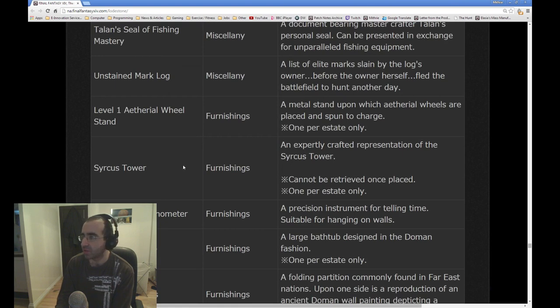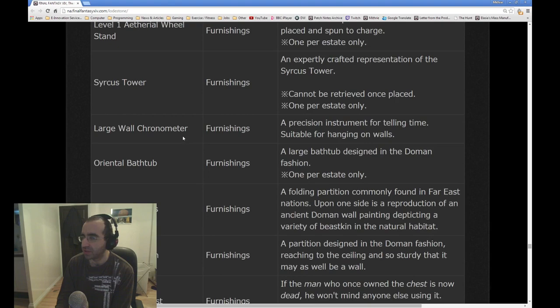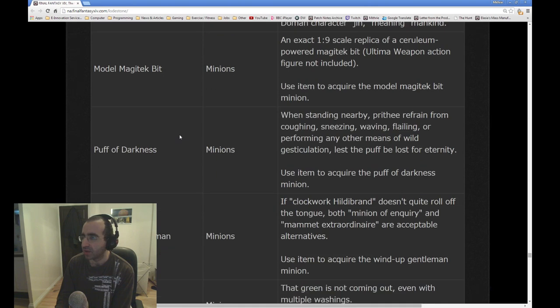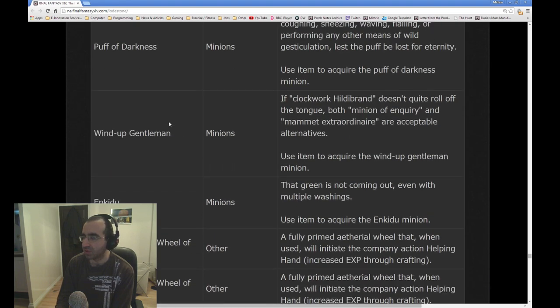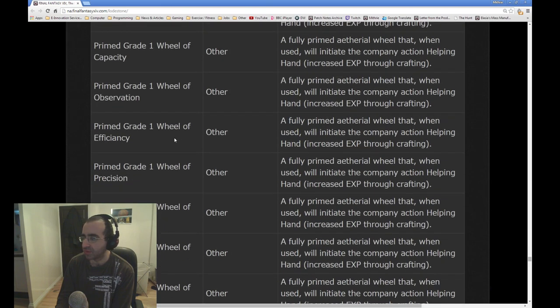The Unstained Mark Log: a list of marks stained by the mark's owner before they fled the battlefield to hunt another day. New furniture including a Syrcus Tower model — an expertly crafted representation of Syrcus Tower as furniture, that's interesting. New tables and tabletops. New minions: a Model Magitek Bit, Puff of Darkness — we can assume this is from World of Darkness — Wind-Up Gentleman, which we can assume comes from the Hildebrand quest, the Enkidu, and other random minions. Also some more ethereal wheel items. The Kirin Fife — a magic pipe that when blown summons a mystical Kirin to your side. This is what people are assuming you get when you've collected all of the other Extreme Primal mounts.